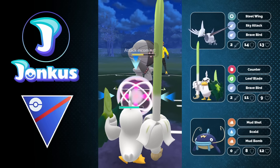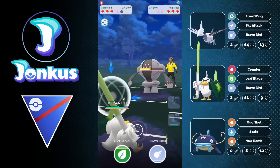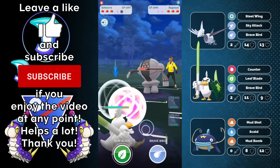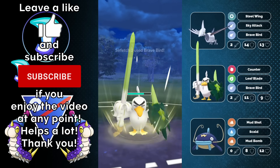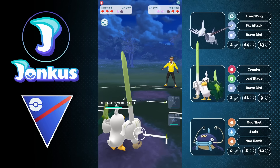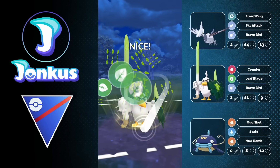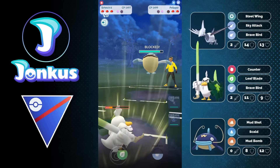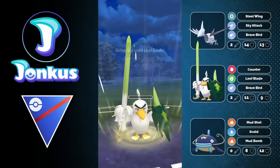First game here, we're going to encounter a matchup where I should have not gone into my Sirfetch'd, by the way. Here it would have been way better to go into my Wishcash instead, especially as the opponent gets the debuff. But still, we're going to do a ton of damage with our fast move, plus we can go for the Brave Bird, which gives us the guaranteed KO against the opponent's Registeel. We're going to go for the bait here in order to get the shield from the opponent, plus some damage onto them, showcasing already how strong Sirfetch'd can be.